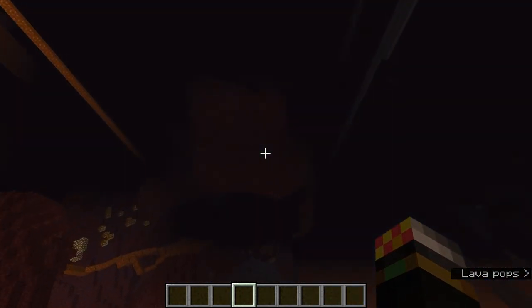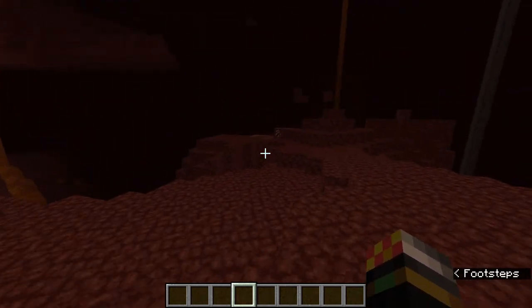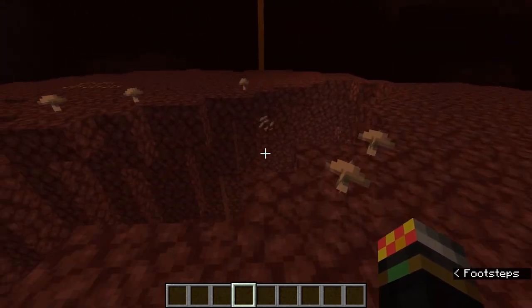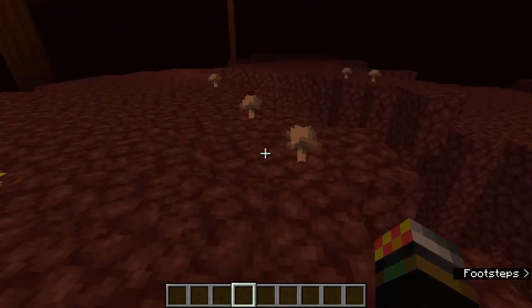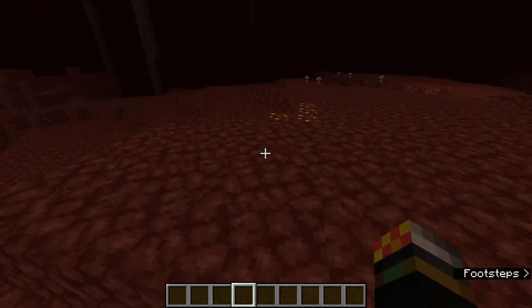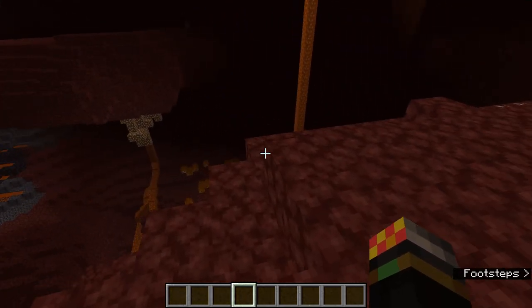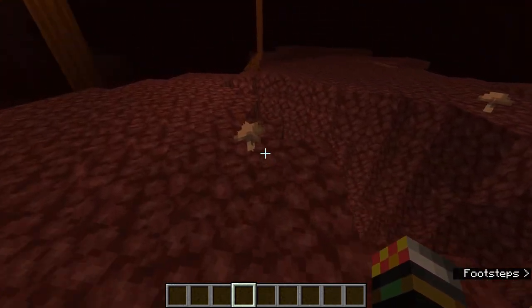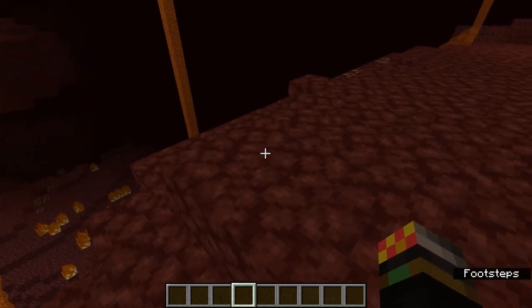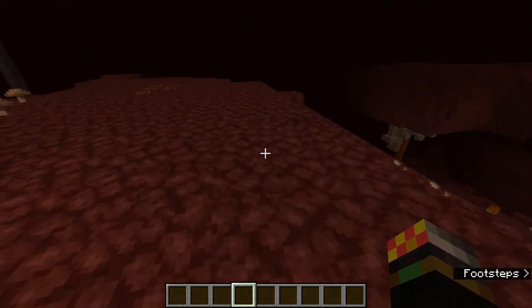The third biome is the nether wastes — just the normal nether from before, with loads of netherrack, lava, nether quartz, and so on. The two biomes where fortresses don't spawn are the crimson forest and the warped forest. When I say they don't spawn there, I mean they won't spawn in the middle — they could spawn in nether wastes and encroach onto a crimson or warped forest at the edges, but if you're deep in the middle of one, don't expect to find a fortress.